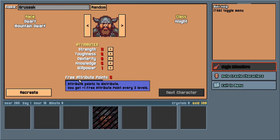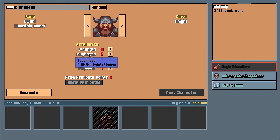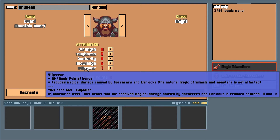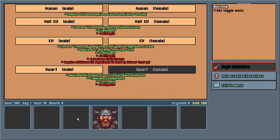After selecting the class, you can then name your character, select a portrait, and then distribute five attribute points among your five basic attributes. There's Strength, that gives damage bonuses and contributes to maximum encumbrance. Toughness, which increases your hit points. Dexterity, which gives you a bonus to hit and evade attacks. Knowledge, which boosts the arcane stat and gives additional effects based on the character's class-based talent. Finally, there's Willpower, which increases magic points and reduces the magic damage caused by spellcasters, although not creatures' natural magic.